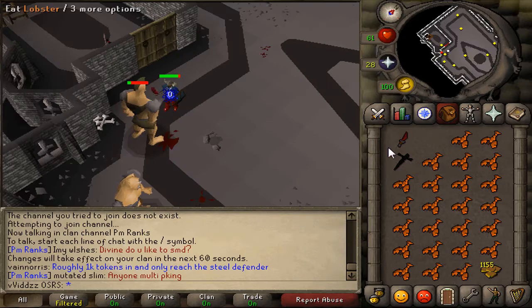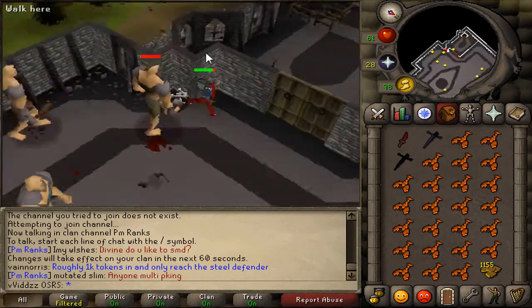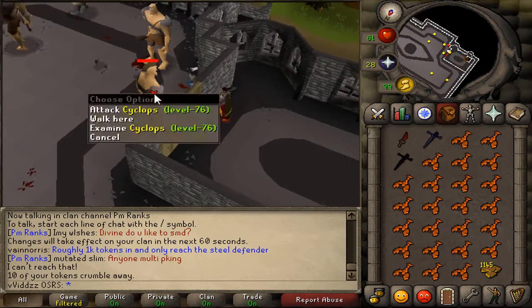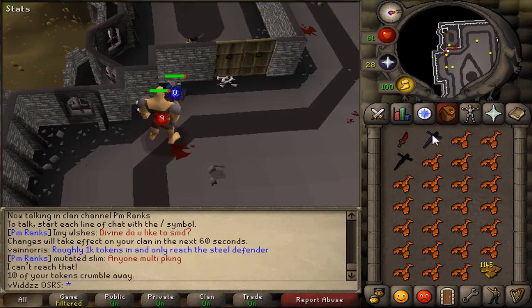There we have it — there is the Rune Defender. We finally got it. I'm going to stay here for a little while just to get myself a Placeholder, just in case. It's always nice to have a Placeholder in the bank so you don't have to look for the Defender all the time. I'm going to stick around, get another Rune Defender, and then move on to Barbarian Assault.